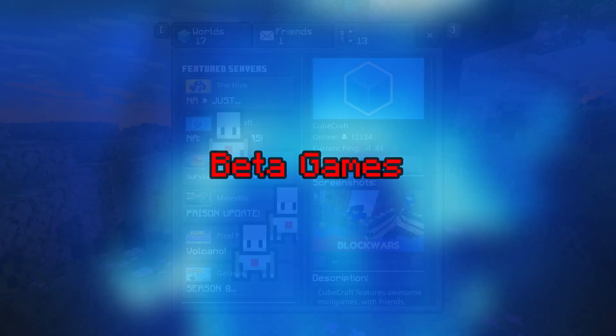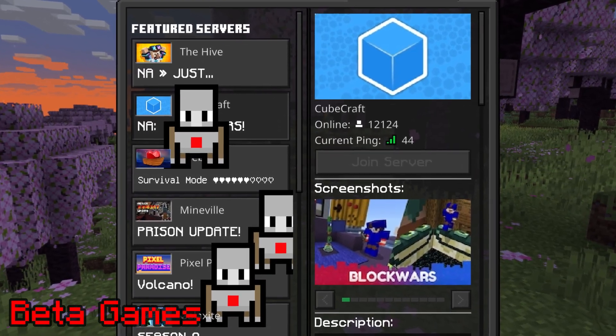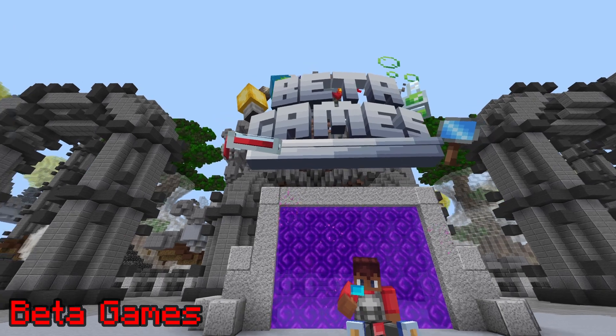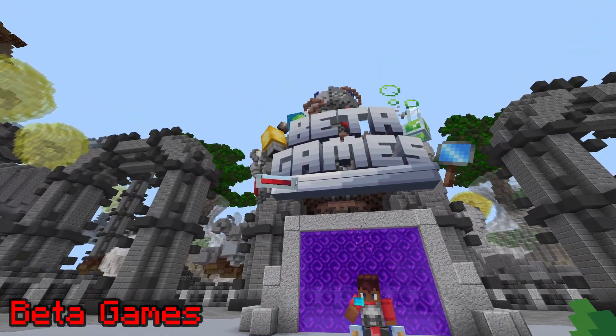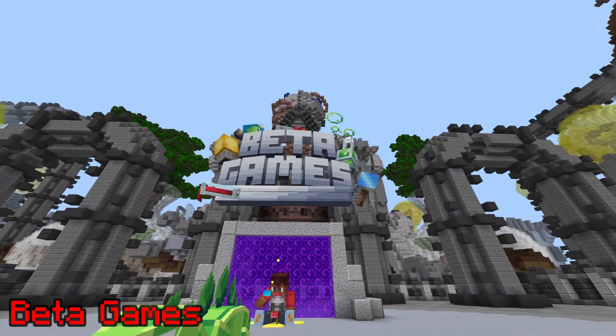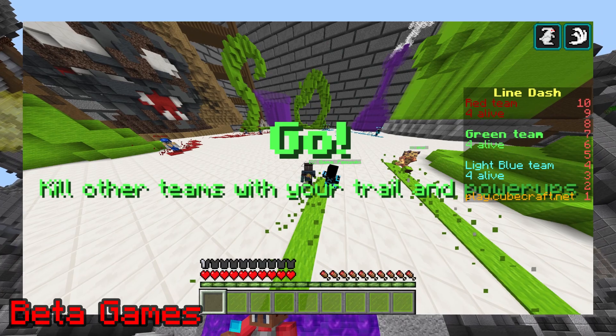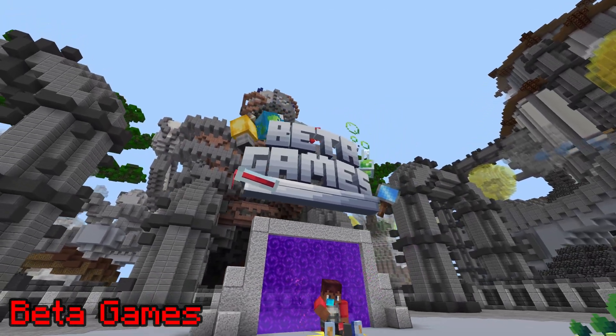Beta Games. Unlike most other Minecraft servers, CubeCraft doesn't instantly release new game modes. Instead, new games are released and put into the beta games lobby so bugs can be fixed and the games can be remastered before the official release. An unpopular beta game won't get released, one example being Mindash. Overall, it's a good idea that leads to smoother game mode releases on CubeCraft.